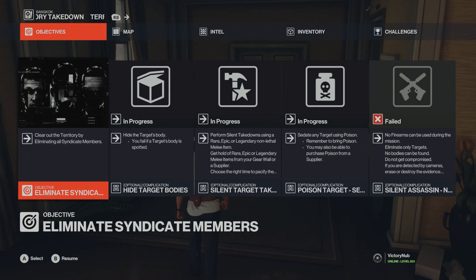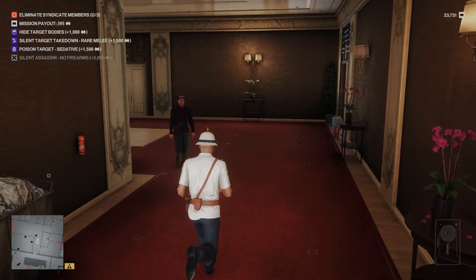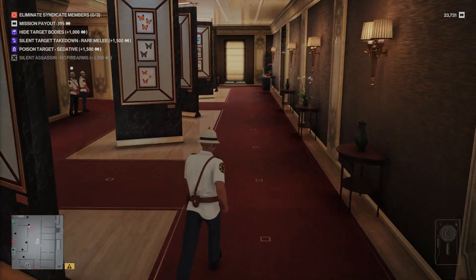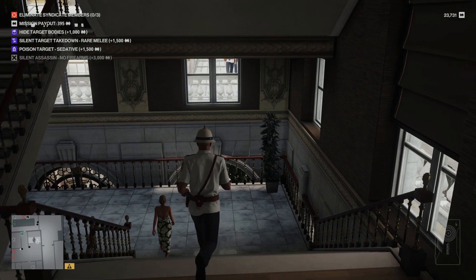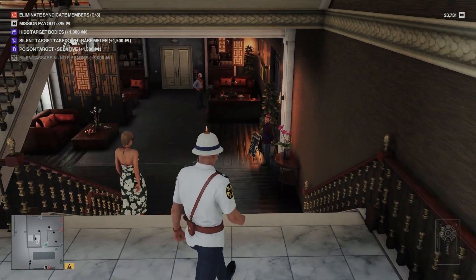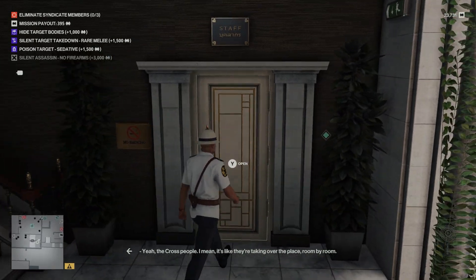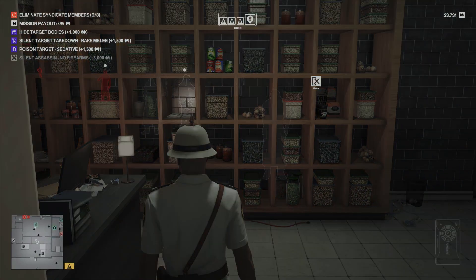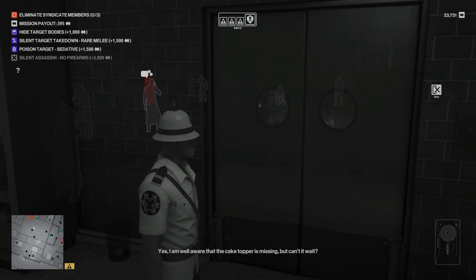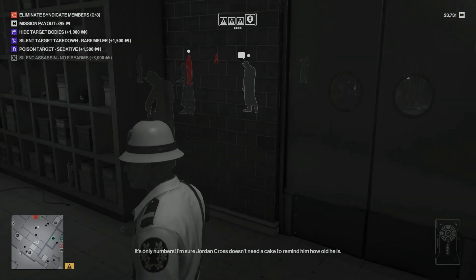We needed to take one of them down with the baton, and if possible use a sedative. The guy in the dining area we'll probably be able to poison with sedative. It says poison the target — it doesn't say they have to be killed immediately. We poison them, let them get up, then find an easier way to take them out. The target knows we're not a police officer.